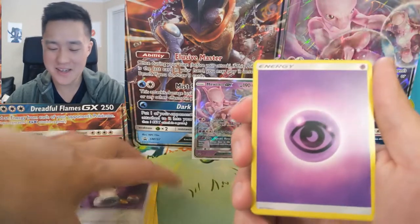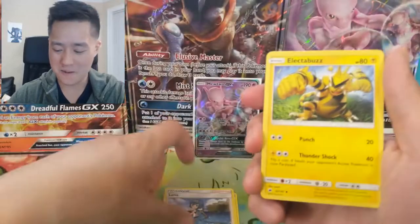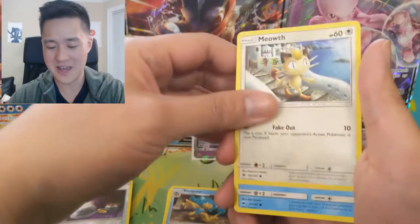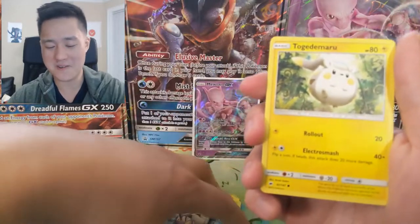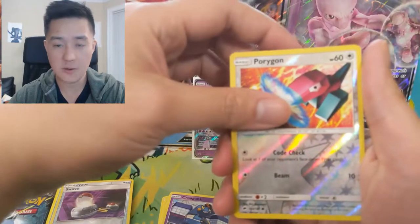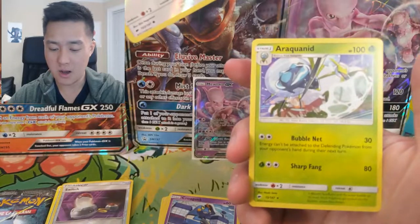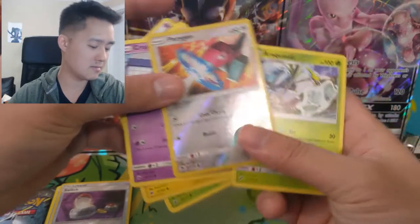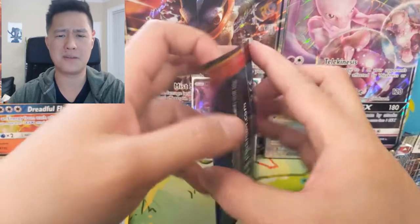If you guys didn't see yesterday's video, I was calling hits for the movie packs — three out of five, really happy with that, I was just foreseeing every pull. We got a Croagunk, a Porygon reverse, and then can we get another Rainbow Rare? We cannot — we got the Araquanid. The water spiders kind of creep me out, not a big fan of those guys, although they are pretty cool.